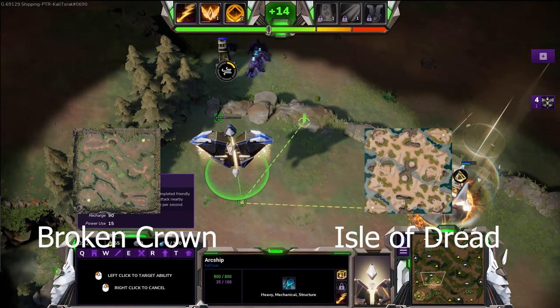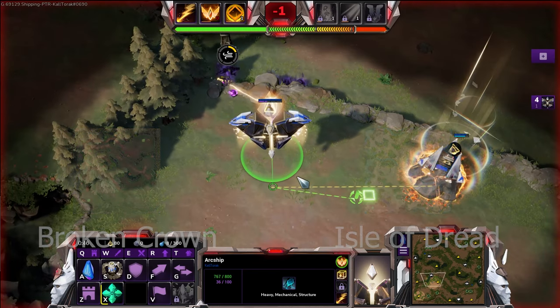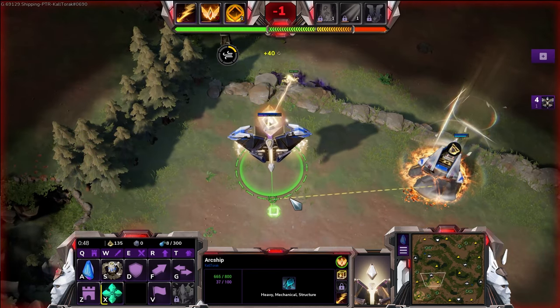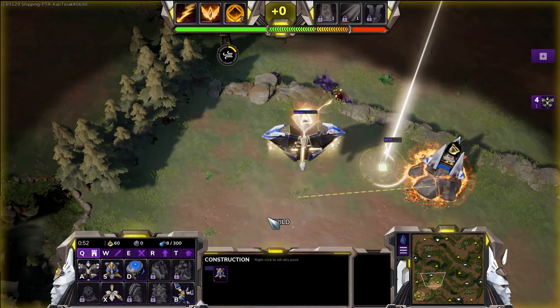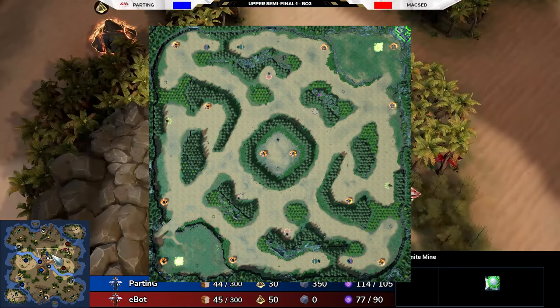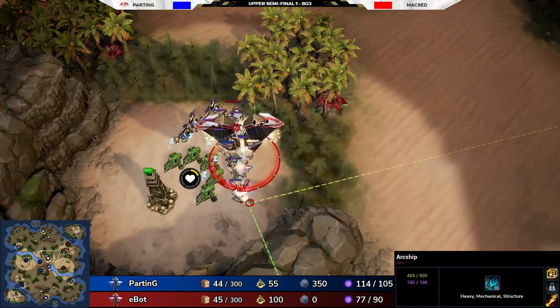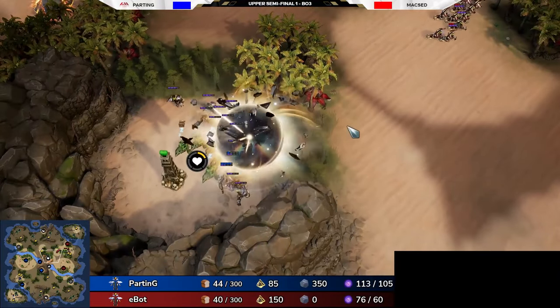For Broken Crown and Isle of Dread, you can still do the opener, it's just slightly harder as the speed camps do quite a lot of damage. You can cheese it with good positioning, just be careful not to lose your Arc Ship. On Secluded Grove, you can't do this opener — in order to use Sovereign's Watch, you need to be near a collection array, and none of the camps are near your starting arrays, so this opener is not worth doing.